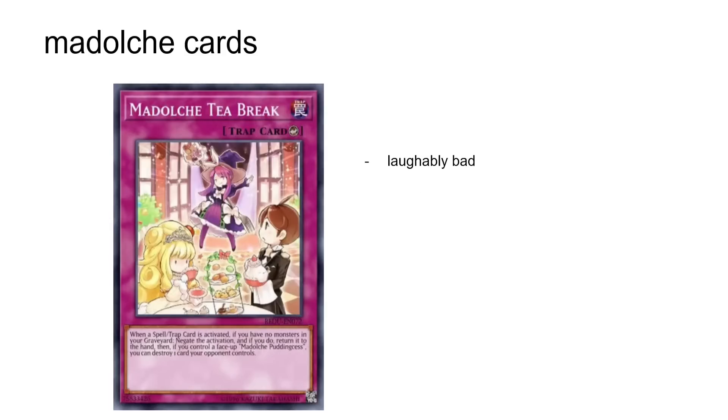T-Break is bad, but it's laughably bad. It says when a spell or trap is activated, negate the activation, and if you do, return it to the hand — so they can just activate it again. And because this negates the activation of the effect, even if it's a card with a hard once per turn, they can just activate it again. And if you have Pudding Cesse, you can destroy one card your opponent controls, but you can't destroy the spell or trap because it's already back in hand by the time this part of the effect resolves. That's very funny.